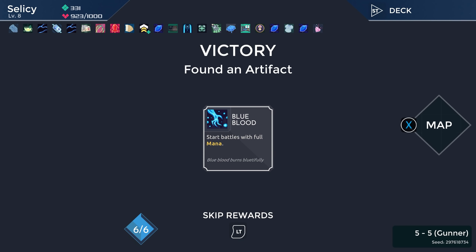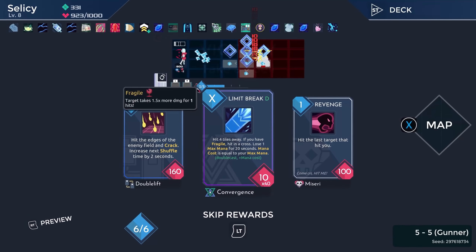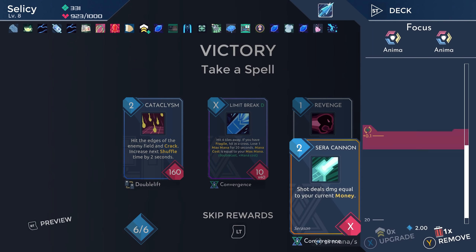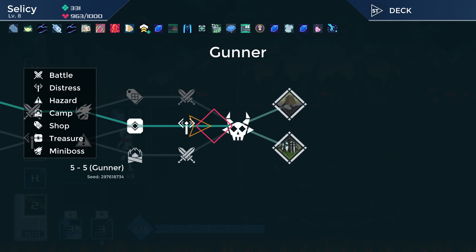Blue Blood: start battles with full mana. That's awesome. Limit Break — I think for us is also great. It double casts and does ten damage plus one for our spell power, which is currently at three but is going to keep going up. Limit Break here seems pretty sweet.